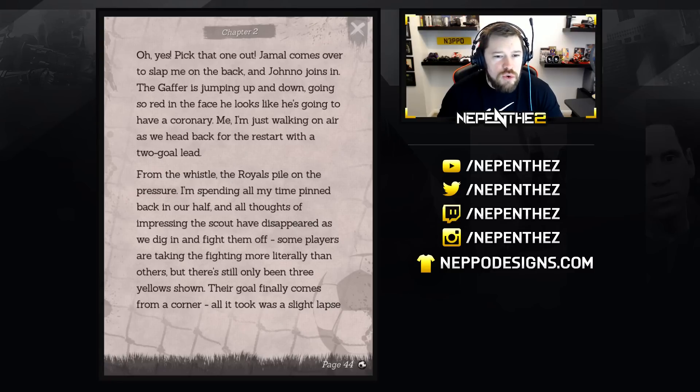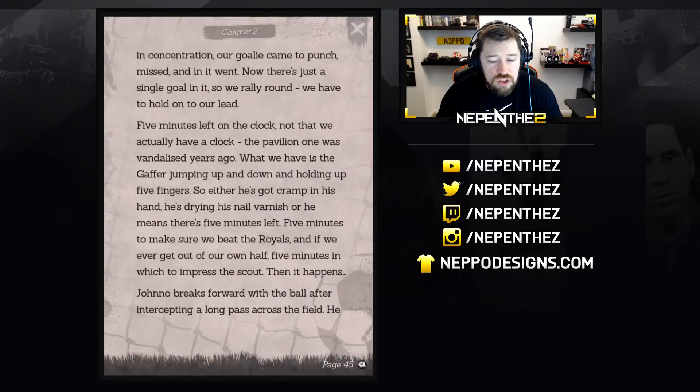Jamal comes over to slap me on the back and Jono joins in. The gaffer is jumping up and down, going so red in the face he looks like he's about to have a coronary. We head back for the restart with a two-goal lead. From the whistle the Royals pile on the pressure — I've spent all my time pinned back in our half. Their goal finally comes from a corner. All it took was a slight lapse in concentration — our goalie came to punch, missed, and it went in. Now there's just a single goal in it, so we rally round.